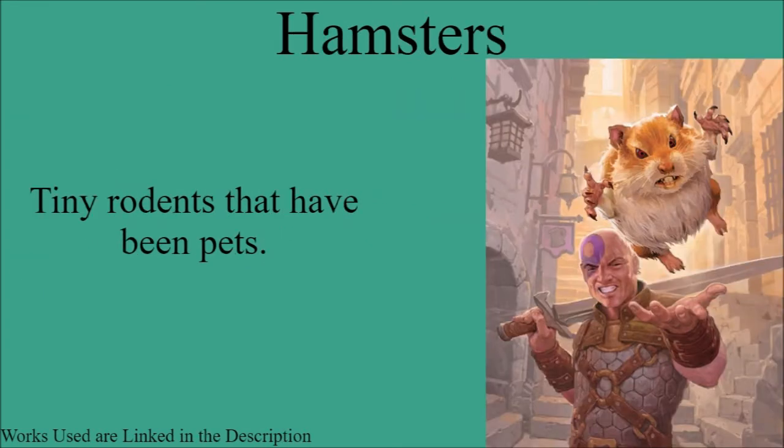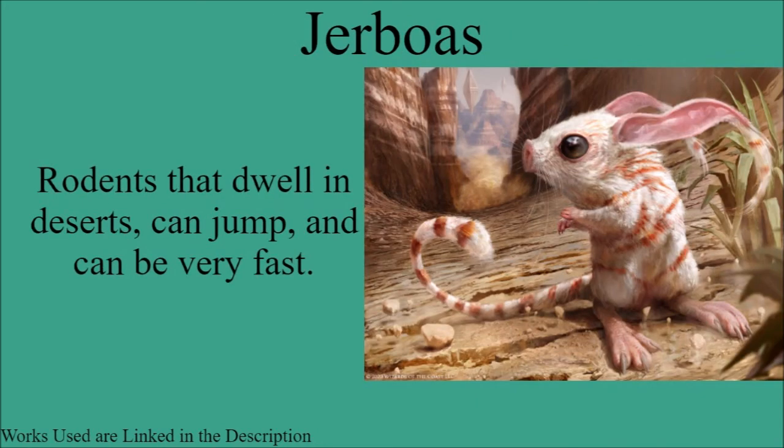The first member of rodentia are the hamsters, currently only seen on the token for everyone's favorite miniature giant space hamster, Boo. These are tiny rodents that have been pets very frequently. The next member of rodentia are the jerboas. These are rodents that dwell in deserts, can jump, and can be very fast. And yet for some reason, even though they're very different from mice — I mean, they're in the same suborder, but still — they're typed as mouse in Magic the Gathering and not as their own thing as jerboa. I think they should be their own thing, but I understand kind of why, because it would only be for the one at the moment.